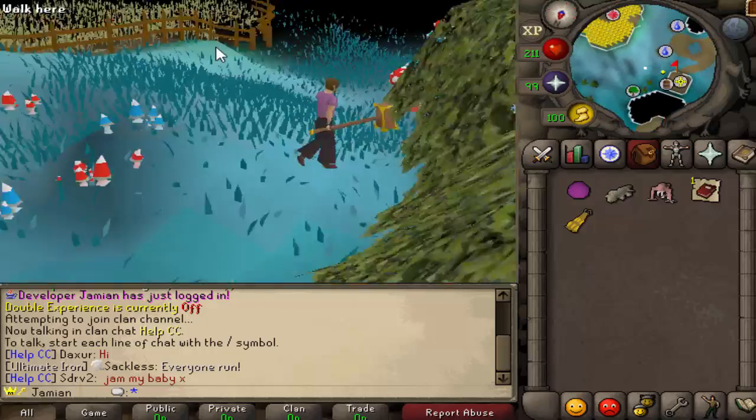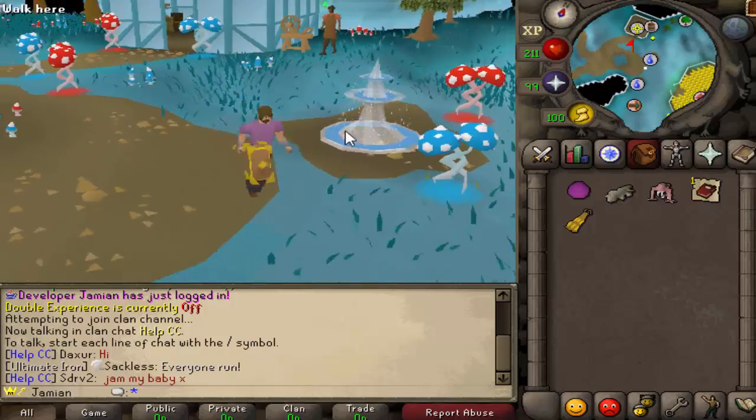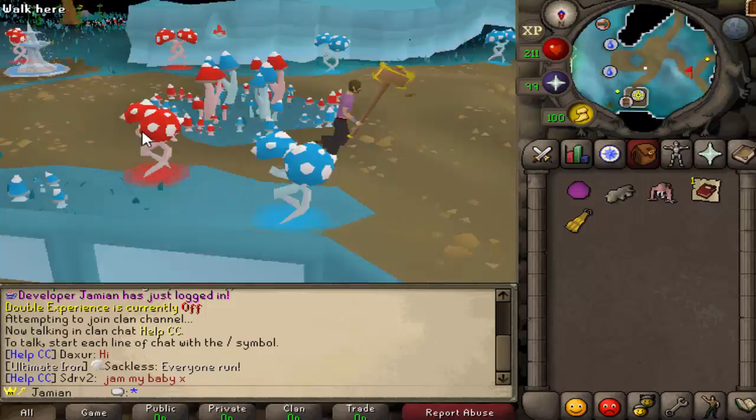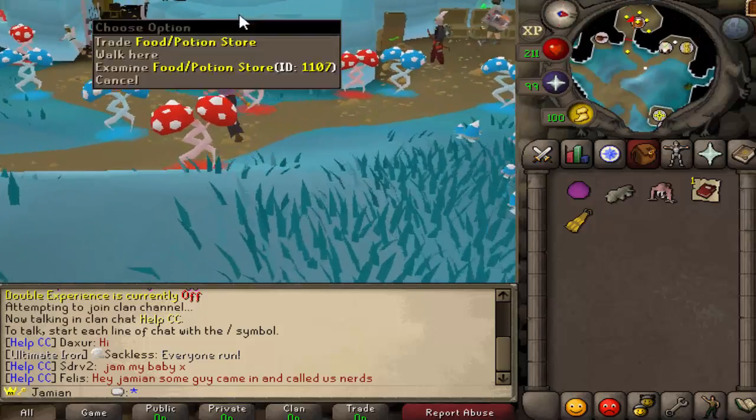You have a lot more features and quality of life improvements to the city. You'll notice a lot of things — for example, you have a spinning wheel here, you've got a dude who can tan hides. There are a few more shops, and there's also an Iron Man shop now.